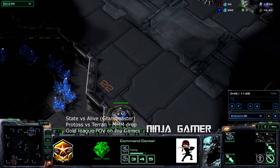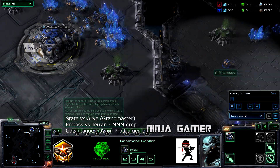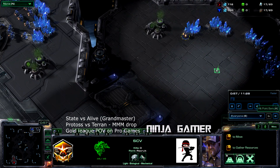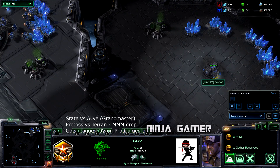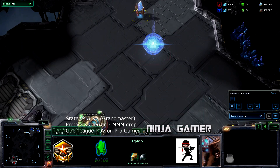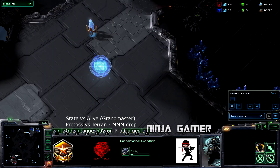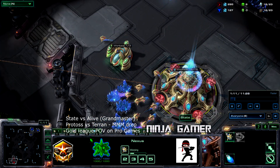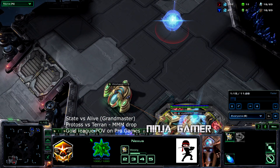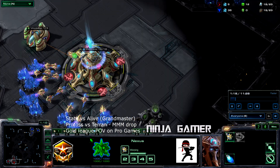A little unusual thing I'm already noticing is after the supply depot he pretty much just waits, and I'm assuming he's going to go ahead and make a command center. As a Terran player myself, I don't think I've ever been that aggressive in my build order, so that was pretty interesting to see. Meanwhile, Protoss does create the gas and the Vespene first before expanding.